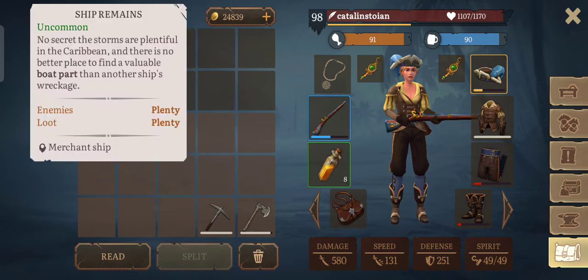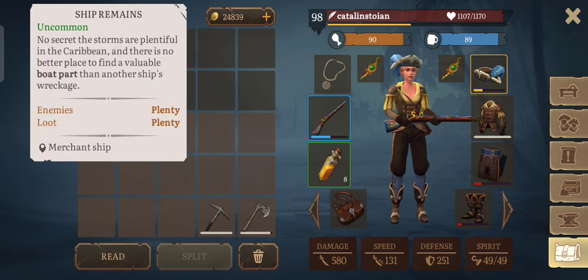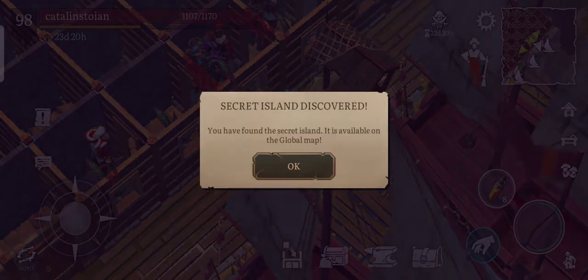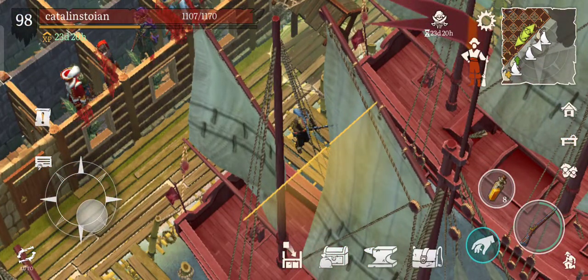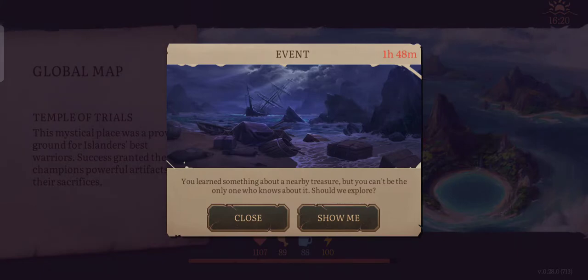The storms are plentiful in the Caribbean and there is no better place to find a valuable boat part than another ship's wreckage. Secret Island is covered, so let's exit to the global map and see where this wreckage event is.